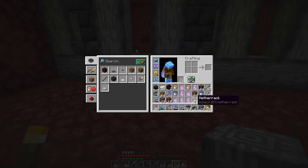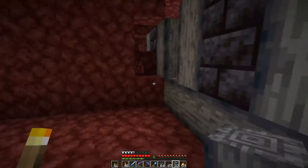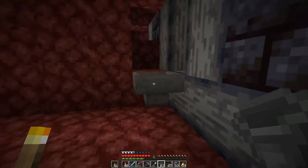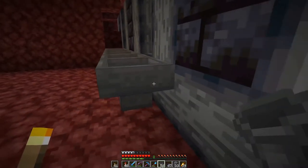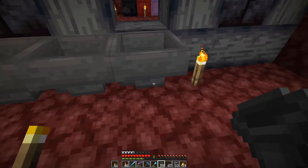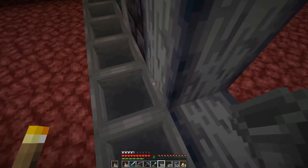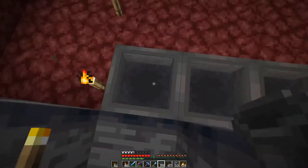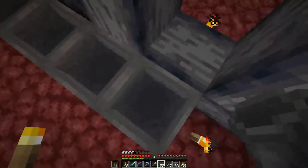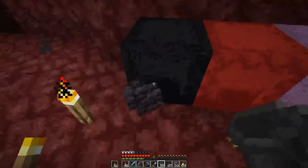I was talking hoppers. Basically this is the last chamber here, so we will have a hopper line going this way that will collect the goods. On here we will have glass and that means we will see the blocks behind.